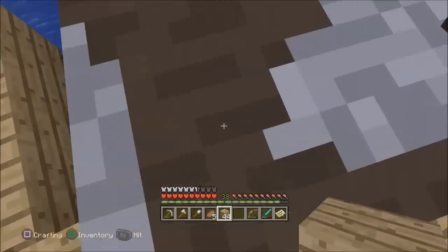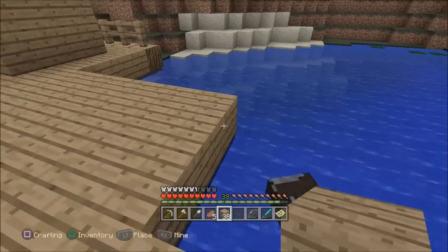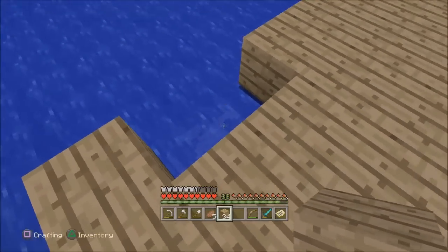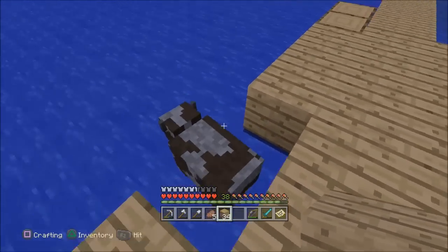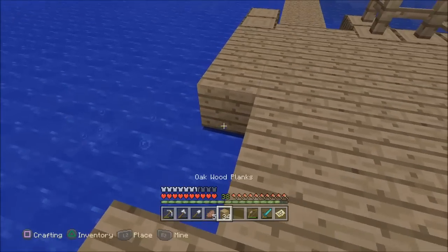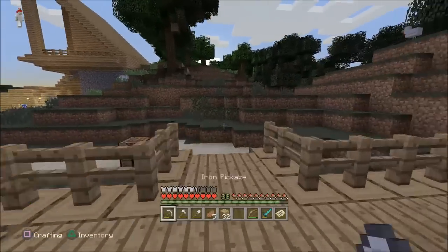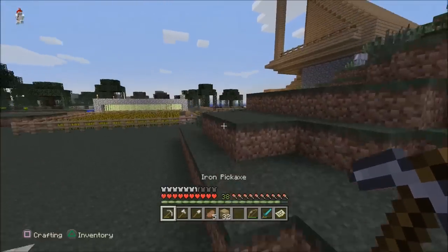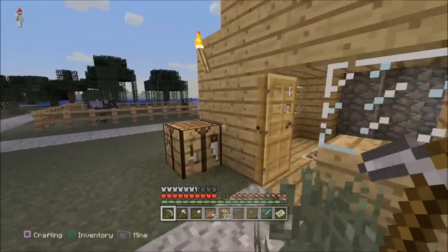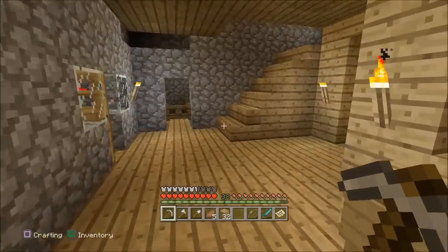Yeah, I honestly didn't expect it to be so difficult on console. It's definitely a plot twist - very complex in many different ways. It's getting dark - we're gonna go to bed real quick. We need to go find melons. How are we gonna find melons? We're gonna have to find a mineshaft. Didn't we find a mineshaft in one of the earlier parts?